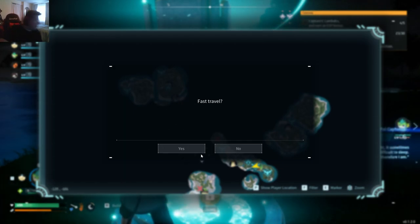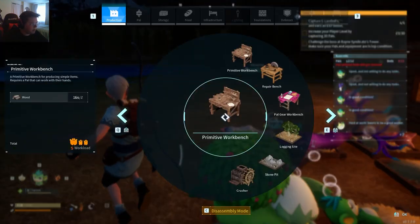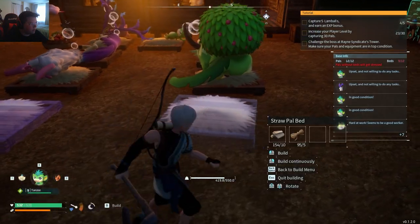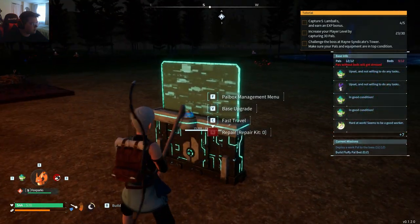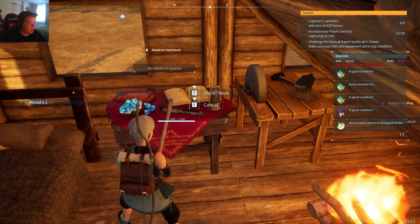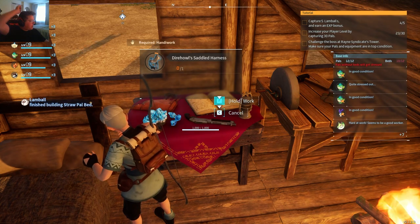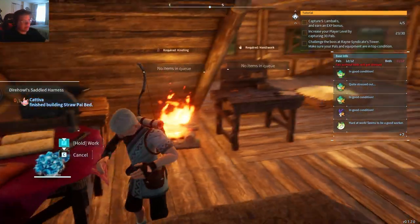It looks like there's still some with no sleeping space. So let me go ahead and... I don't want that happening, so we'll have a few more sleeping spots — two more. I'm hoping two more works. I could also probably just go to sleep here. Are we able to make the dire wolf? We can. Let's go ahead and do that, and we'll use the dire wolf as our main source of transportation for now. Once we get a flying bird or something, we'll use that.